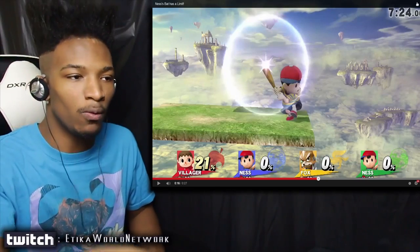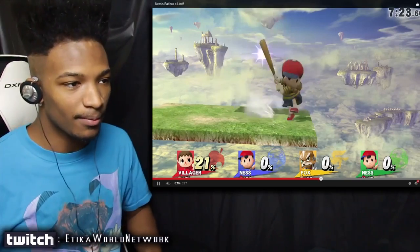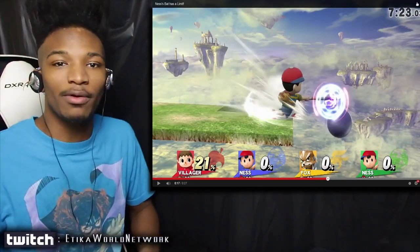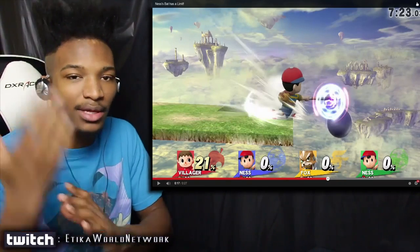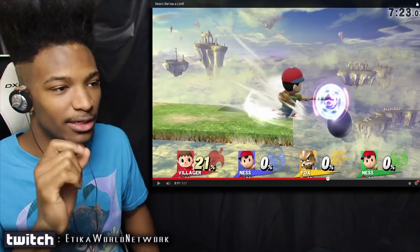The Ness on the bottom hits the bowling ball once as the Villager drops it, knocking it up to the Ness at the top. The Ness at the top then hits the bowling ball, which has already been reflected once. It literally was just hit by the Ness at the bottom, knocked up to the Ness at the top, and the one at the top hit it once. Now take a look at this.